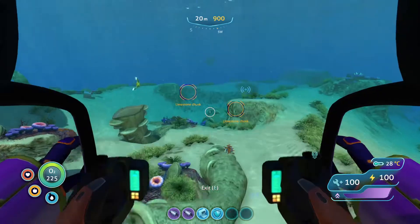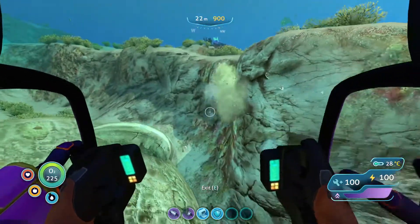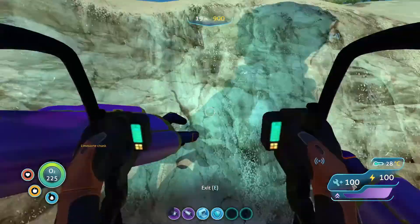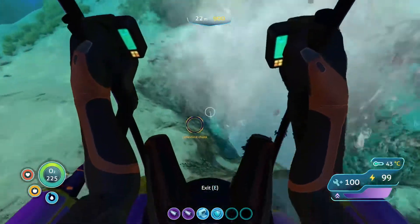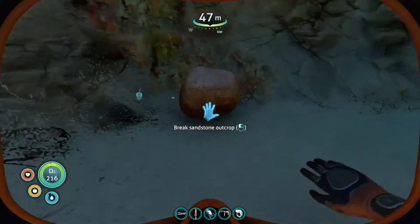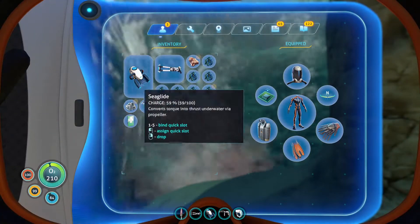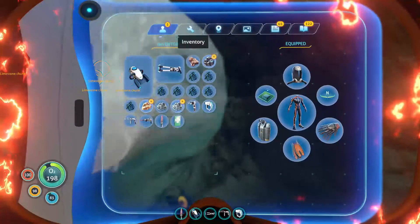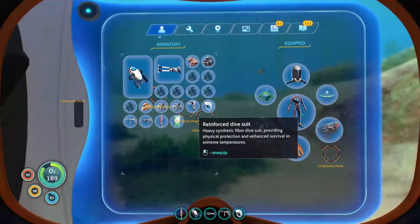I'm going to take the prawn suit out because with these little arms I can actually punch and grab things, so it's easier to just be in the suit. I'm going to shoot here. Got a lot of resources in this dangerous area. I'm going to move around. I got it.